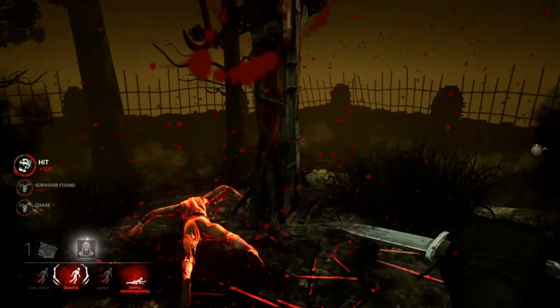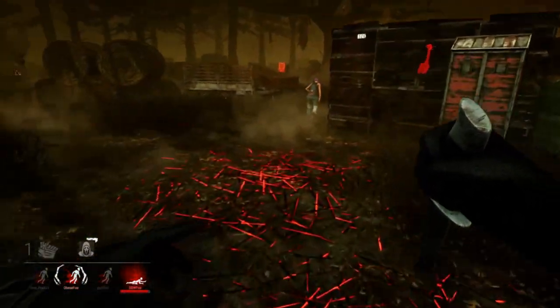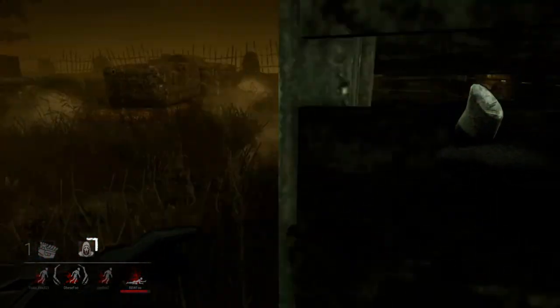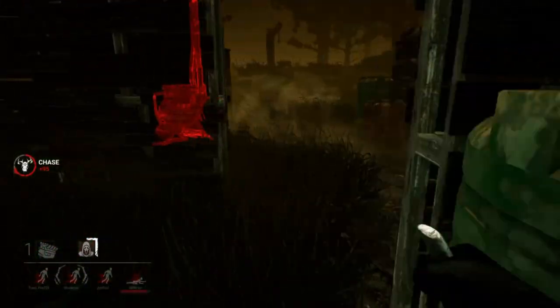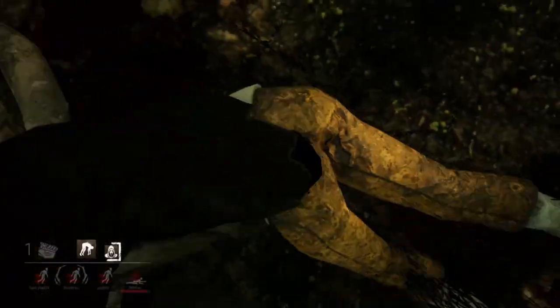I got the survivors right where I want them — if I leave Lori slugged on the ground and apply pressure to the other three injured survivors I'm gonna get a 4K no problem. But I'm an idiot — so what do I do? I stop pursuit and go pick up Lori, who DS's me, and just like that, one simple mistake turns a 4K into a 1K.